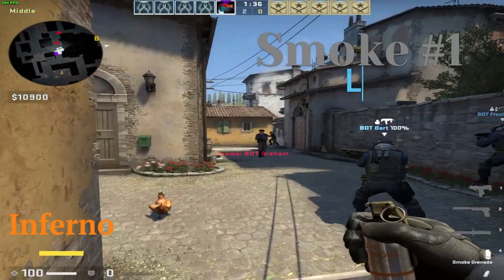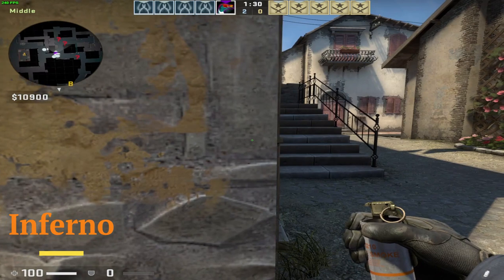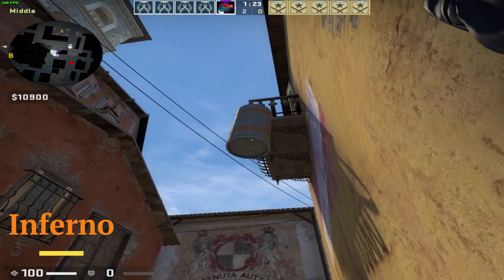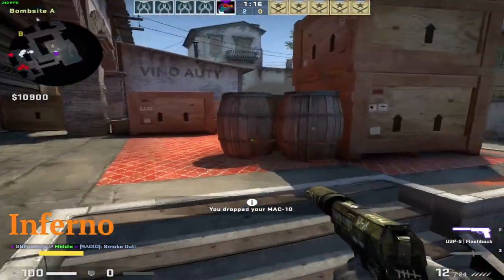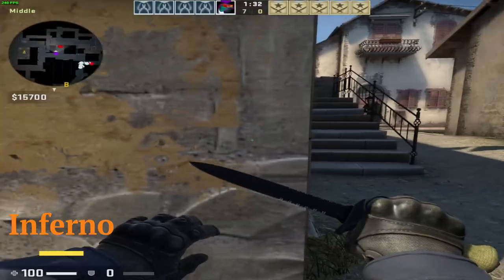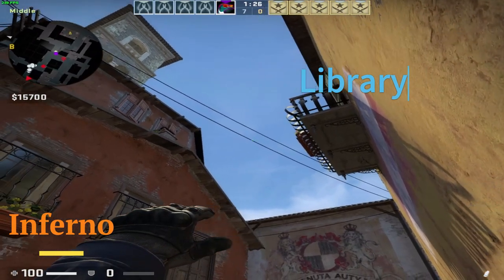If you are on Inferno as a terrorist, you can go ahead and smoke long in site A. You just go right in this corner, line yourself like this as shown in the clip — you have to barely see the pipe — and then put the aim right at the rim of that flower pot and just throw. If you want to smoke library, same position, only go a little bit more to the left.